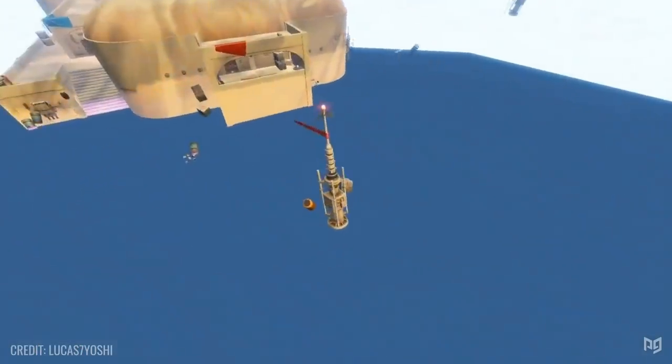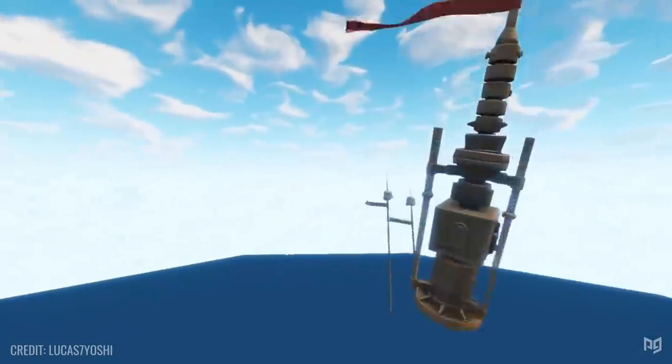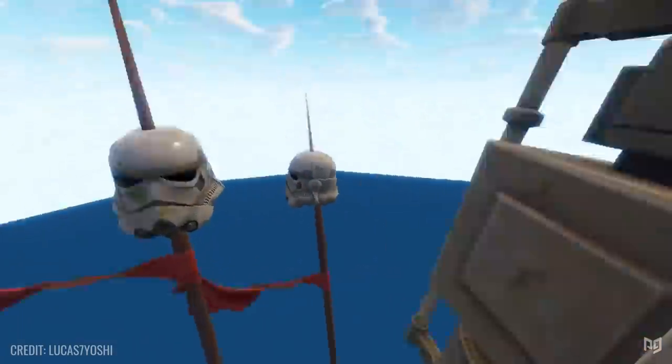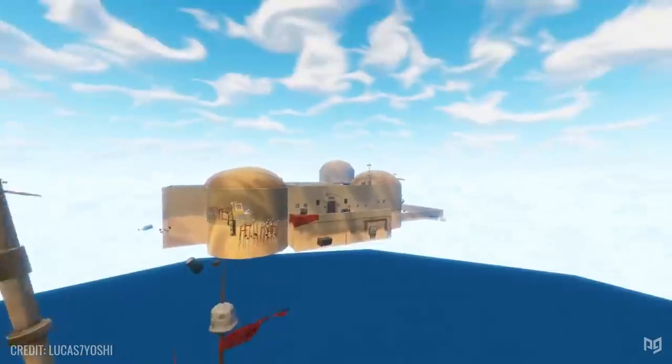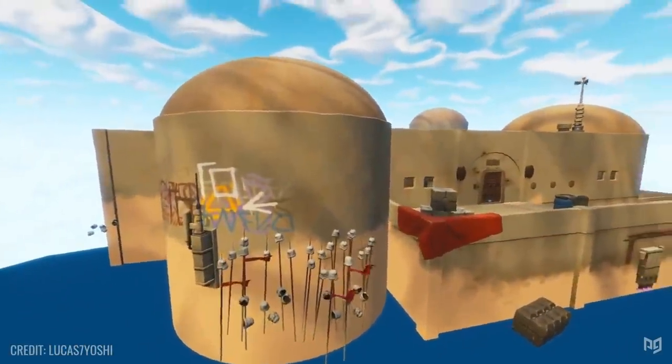Alongside this new LTM will be a cool Star Wars themed point of interest, codenamed Watering Hole in the files. This new POI will be situated on the sandy hill behind the Butter Barn. It's basically a Star Wars themed Cantina, and there's a whole bunch of new chest spawns within it. Could this end up becoming a good drop location? Only time will tell.